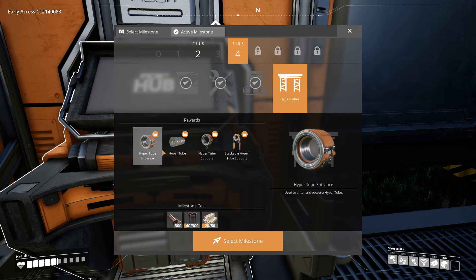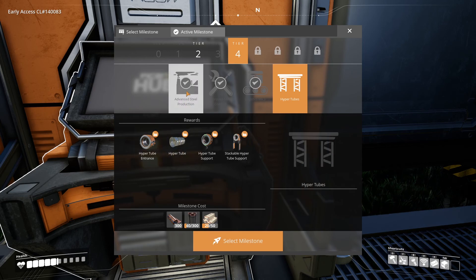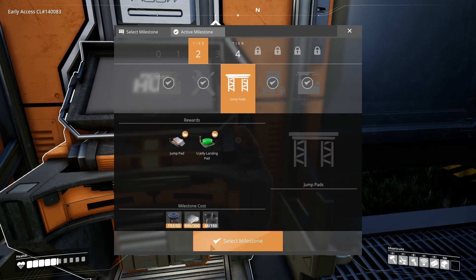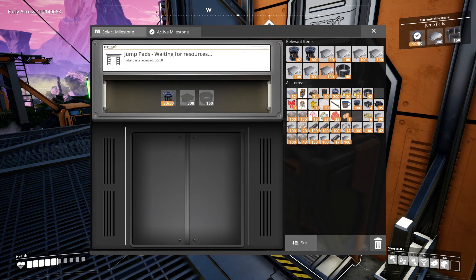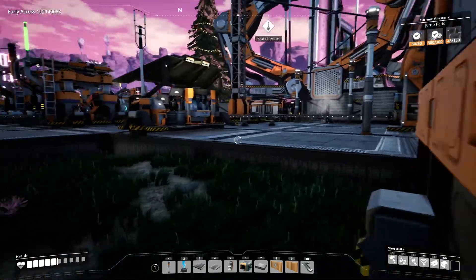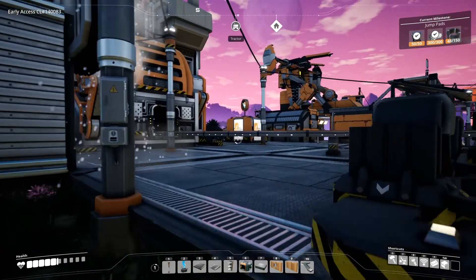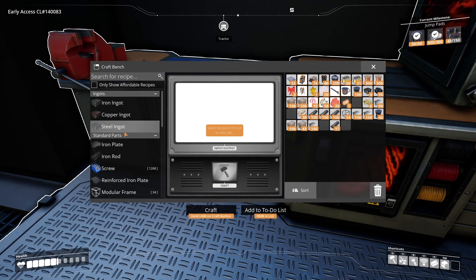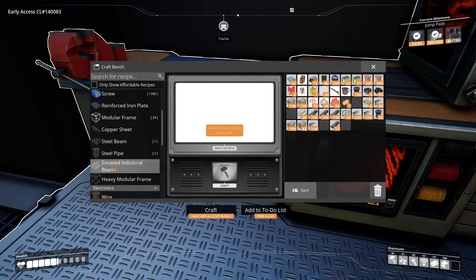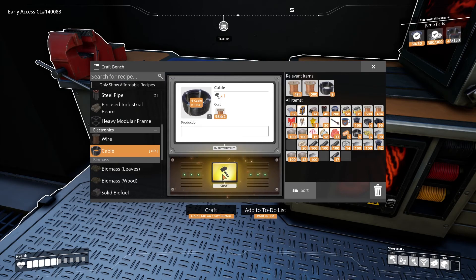So the question is: do I just want to transport myself using hyper tubes, do I want to use jump pads, or a combination of both? It's probably going to be the last one — we'll have to see how it works out. For the time being I'm going to pick up some more copper wire, make some cables, research the jump pads, and then hopefully get something going. We should have a lot of steel pipes, so the next milestone shouldn't be far away either.